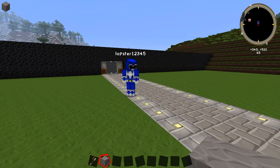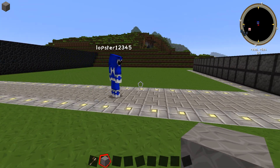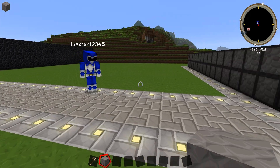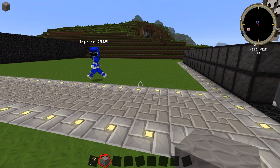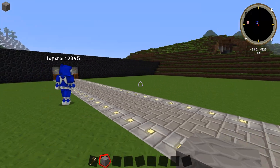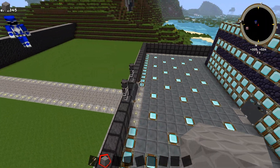So this is the battlefield and the objective is — there's a 30-minute non-PVP truce period. And then after that, a one-hour PVP war period. We're on two separate compounds, and if you fly up here, Kev, you'll notice all of these diamond blocks.